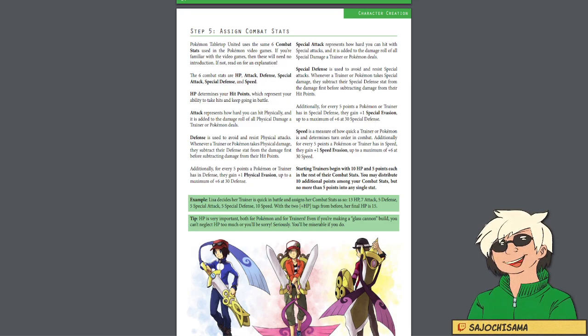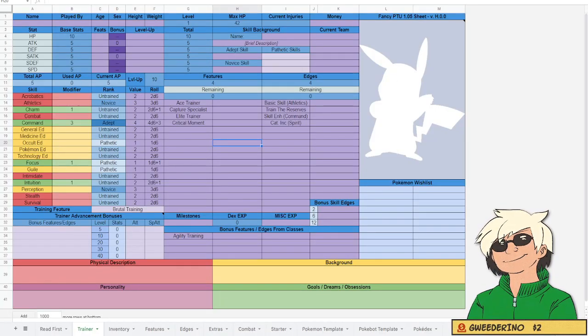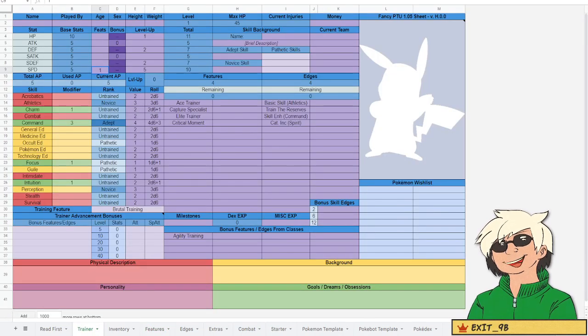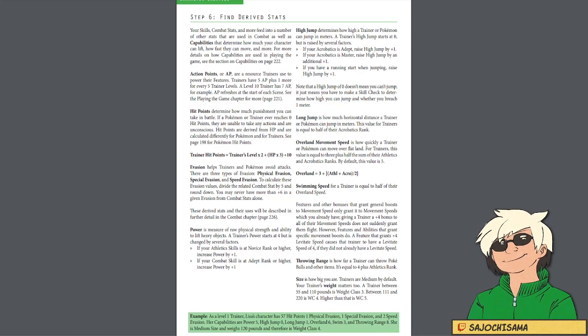At level one, you're given 10 level-up points to put into HP, Attack, Defense, Special Attack, Special Defense, and Speed. You start with 10 base HP and 5 base stats for everything else. Speed is arguably the most important stat for a trainer in a regular Pokemon Gym Challenge, but if you're playing in a game with trainer combat, don't forget about survivability. Since I expect some trainer combat in this campaign, I'm adding five points to Speed, two points to Defense, two points to Special Defense, and one point to HP. Next, check your features to see if you get a plus stat tag on them — if you have any, you also get a bonus point to that stat from the feature, so one more point is added to Speed under the Feat section.